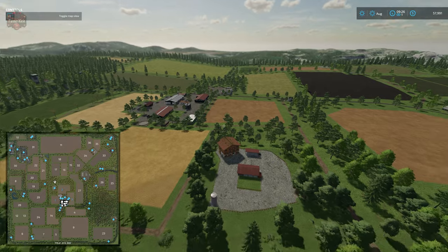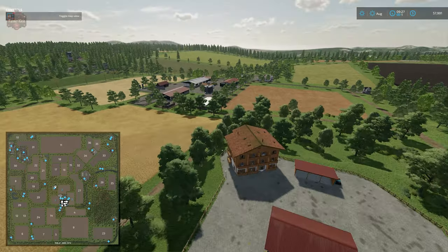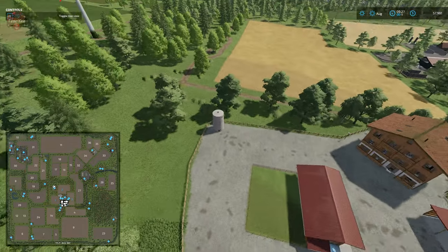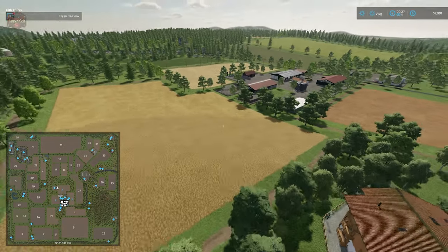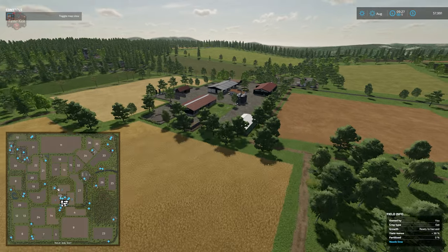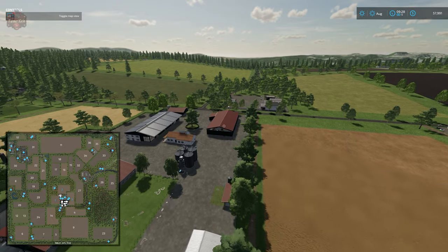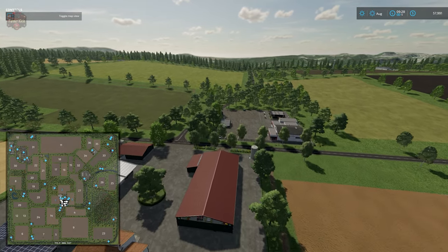Here we have the sheep farm, just north of the main farm, with the sheep pasture and a liquid fertilizer storage facility. The shop is literally right across the street from the main farm. We're headed back there now to get our Mahindra and do our drive around.